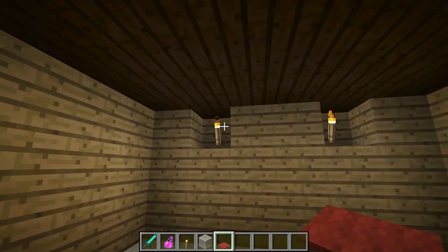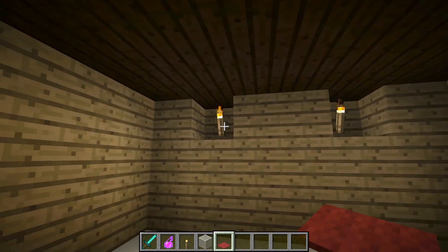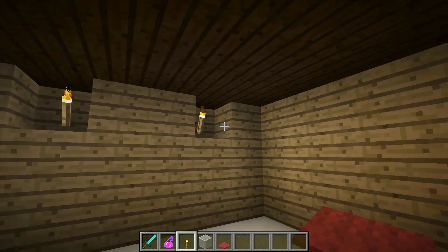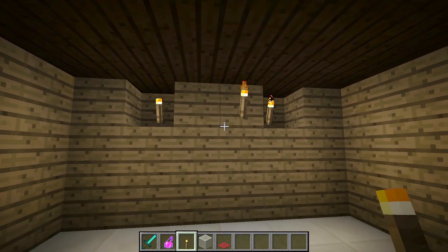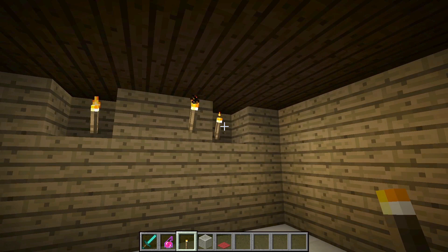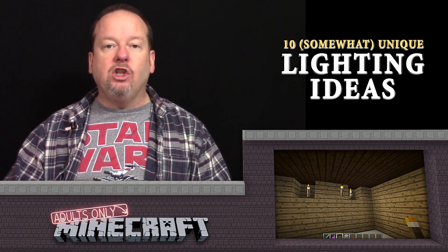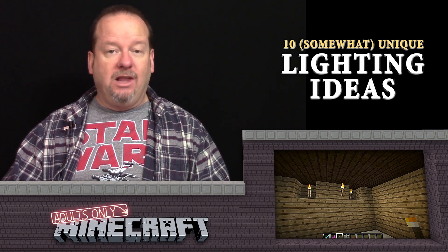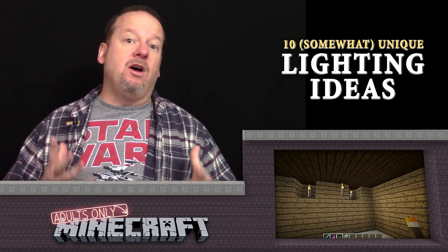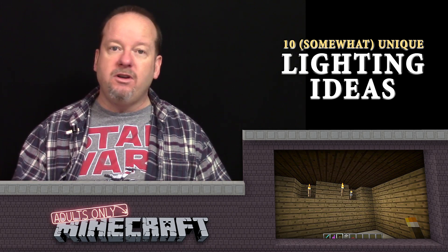In this next room, I used alcoves. Alcoves are pretty lazy, quite honestly, but they do have a better look than just throwing a torch on the wall. You can put item frames in there and really make them look a lot nicer. It gets back to looking intentional — you want your lighting to look like somebody thought about it, just like you would in your own house.